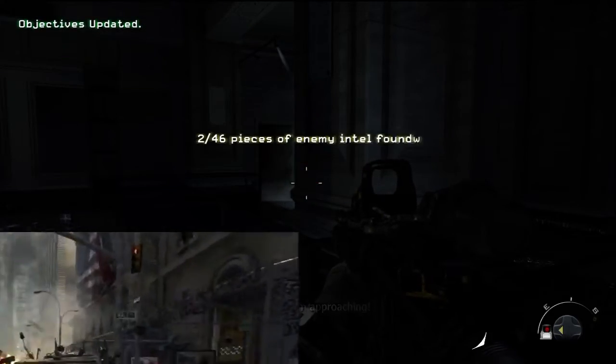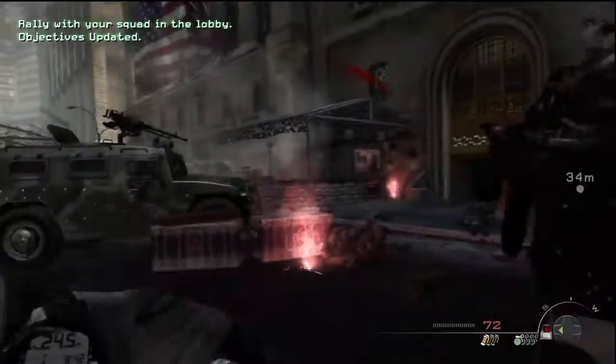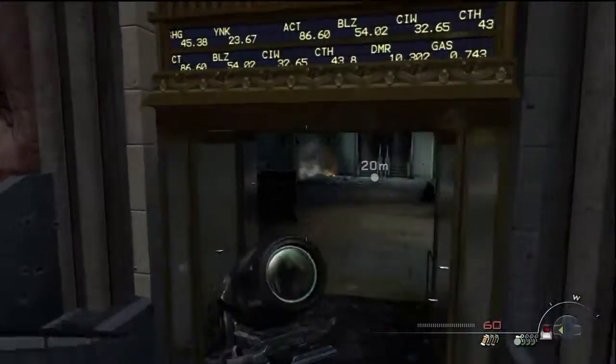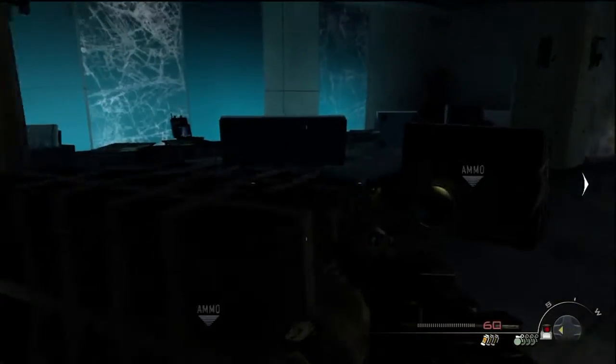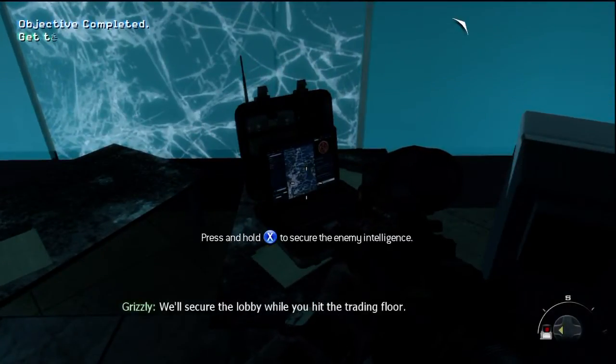There are 5 Intels in this mission, and this is going to be the 3rd Intel. It's after you've had this massive gunfight through the courtyard with Jeeps, and they've told you to use the XM8. You'll know where you are because you'll have these two refill ammo boxes and the crate, and the Intel is right in front of you. That's Intel number 3.